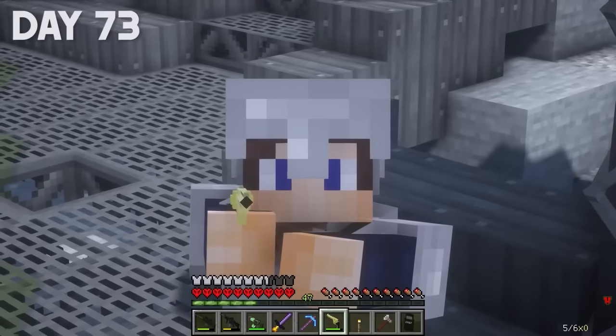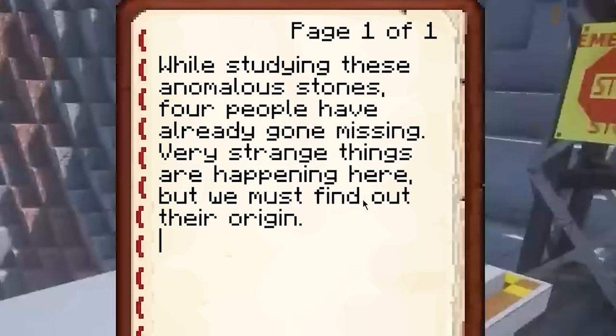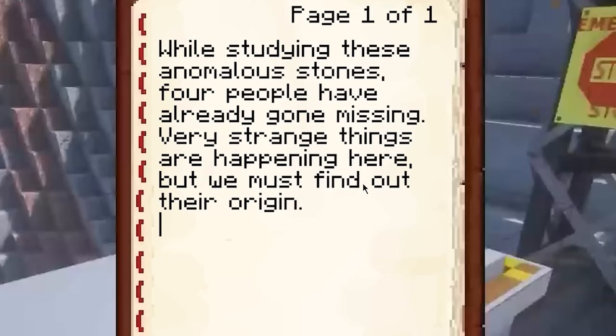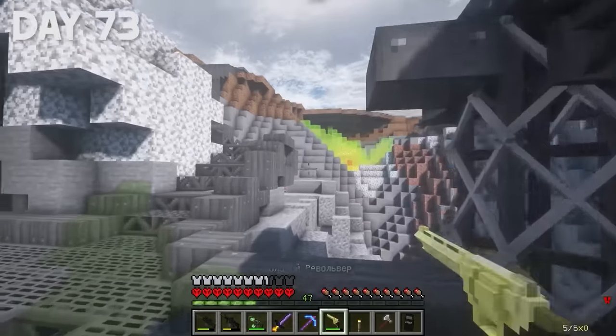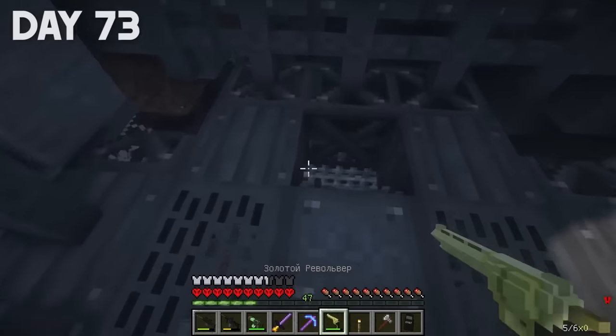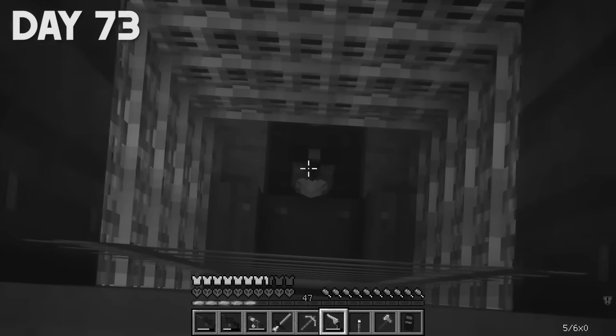Tell me in the comments if you want a survival in the Wild West. I found a note close by and decided to read it: while studying these anomalous stones, four people have already gone missing. Very strange things are happening here, but we must find out their origin. Anomalous stones are cool, but I have a golden revolver. And apparently I can go down there. To be honest, I have no desire to go down now — but who am I afraid of? I'm not afraid of anything.